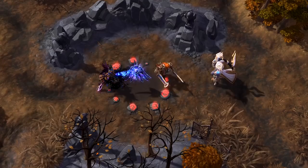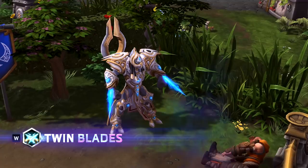Next up is the ability Twin Blades. Once primed, Twin Blades will activate on your next auto-attack, striking the enemy with two basic attacks quickly.